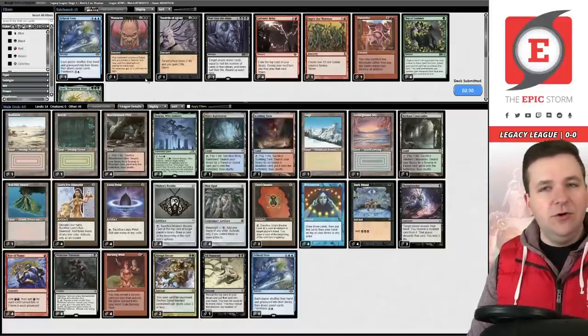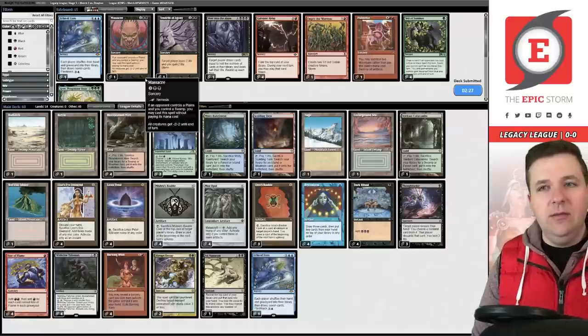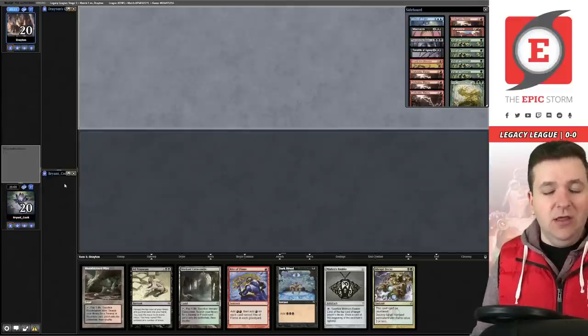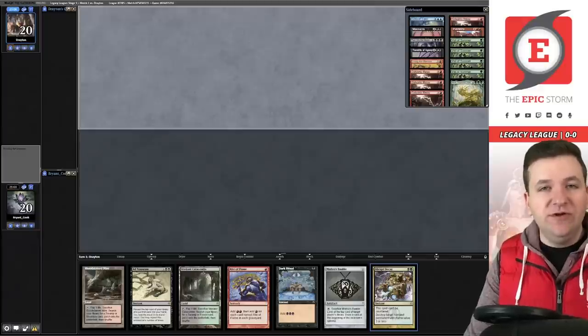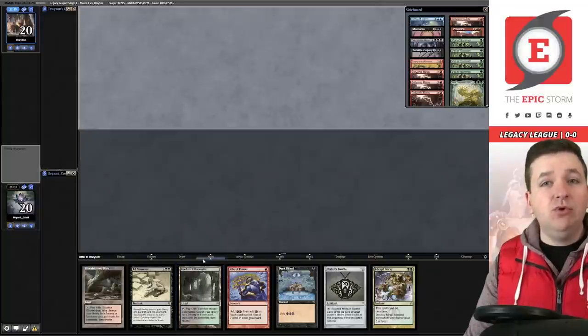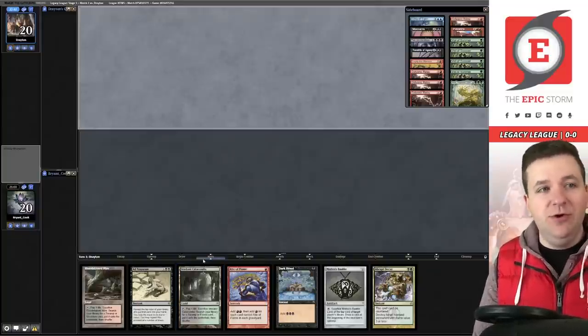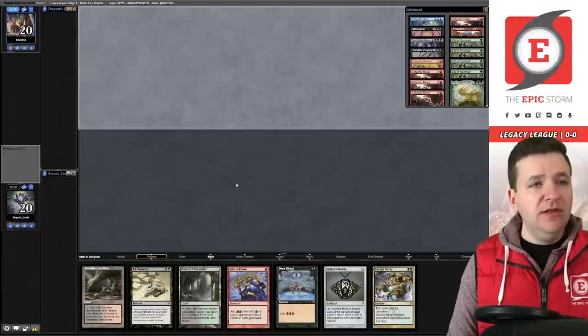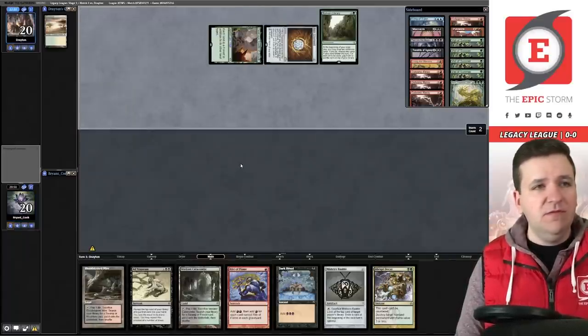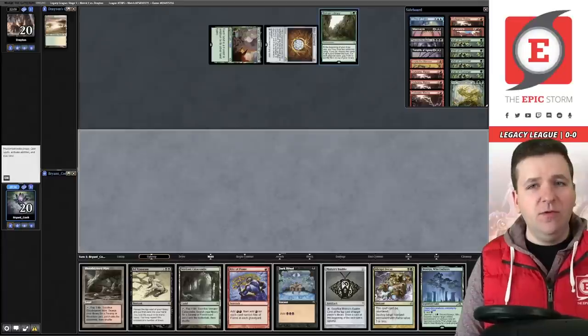Massacre is huge in this matchup as a Burning Wish target because it kills a Green Sun's Zenith for Collector Ouphe if they're on that package. Our game two hand is excellent — keep. We have Abrupt Decay for Collector Ouphe or Deafening Silence into a casual turn-two Ad Nauseum. The only improvement would be a Lotus Petal so we don't walk into Mind Break Trap on turn two; it might even be correct to wait until turn three. We play Mox Diamond.